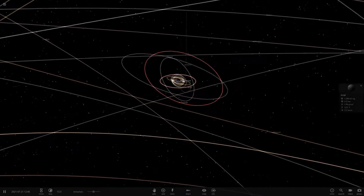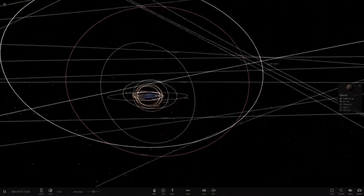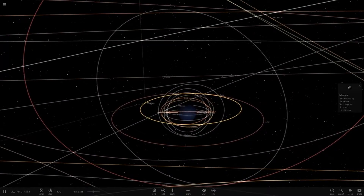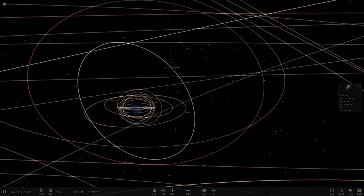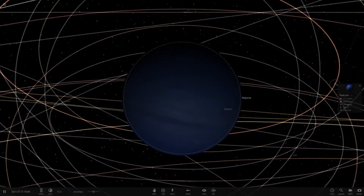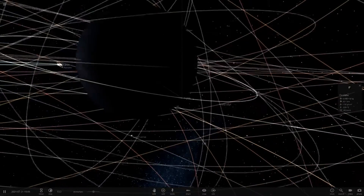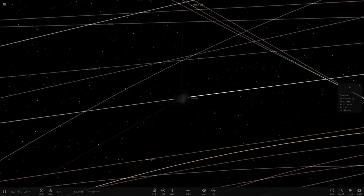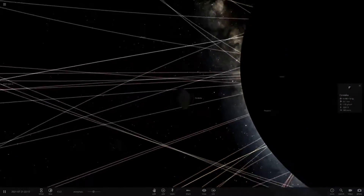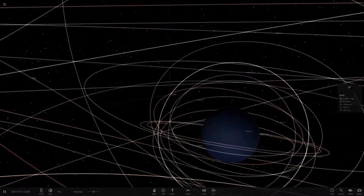We've got Ariel - that's a well-known one - Umbriel, Oberon. The main ones I think of are Miranda, Ariel, Umbriel, Oberon, and Titania. There's Miranda - I always remember that one. As for these other smaller ones, I've never actually heard of them. Uranus isn't high on my list of favorite planets - it's my second least favorite, with Mercury being my least favorite.